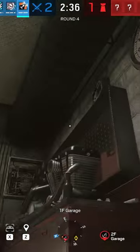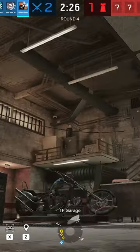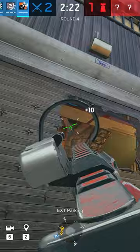How to play Ash. Get a drone set up where you want to go. In this case, I want to take garage control quickly and efficiently. I'm going to go in through lounge and bar, so I set up another camera next to lounge after shooting the default cam.